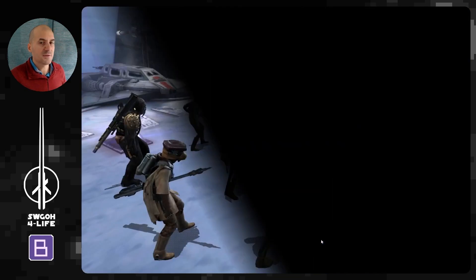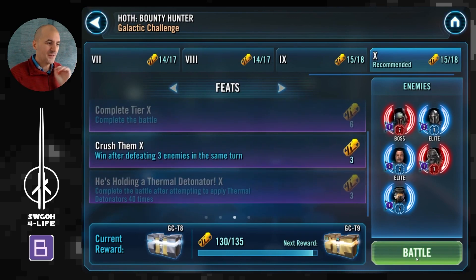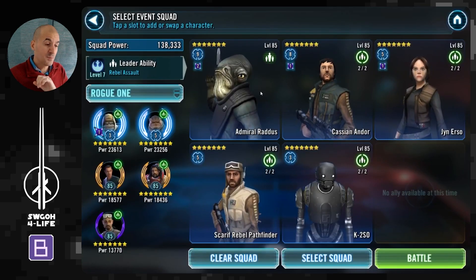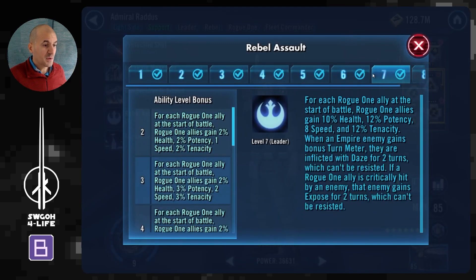This was my first and only hot cartel attempt — very straightforward, and I got the thermal detonators feat done as well. Definitely bring Mob Enforcer, Greedo, and Leia since they all have thermal detonators. Moving on to the more challenging feat — Crushed — where you have to defeat at least three enemies in the same turn. The first team I'll show is Admiral Radas.